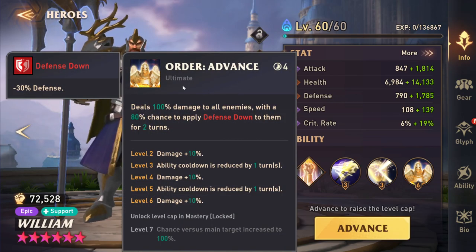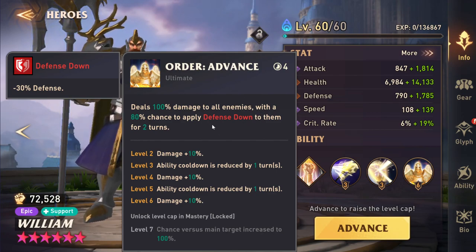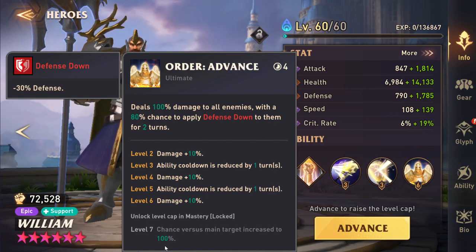On his ultimate, he deals 100% damage to an enemy with an 80% chance to apply defense down to everybody — so an AoE defense down. There are a couple of heroes in the game that do this, but not many, and William is one of them. He does have 100% chance to apply this to the main target instead of 80% if he's booked.